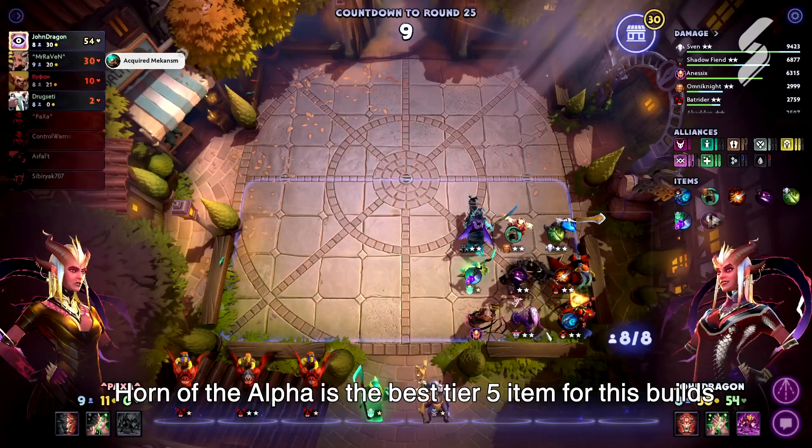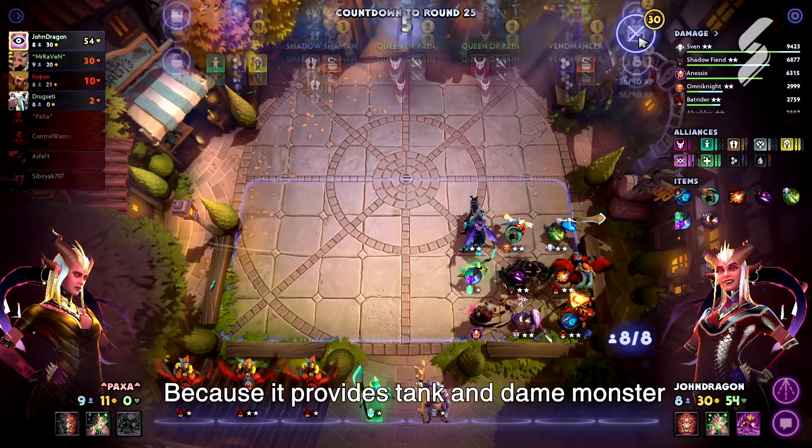Horn of the Alpha is the best tier 5 item for the split, because it provides both tank stats and damage for the monster.